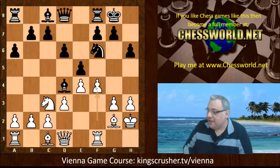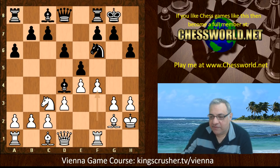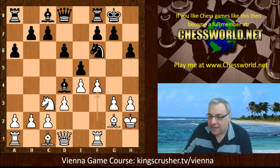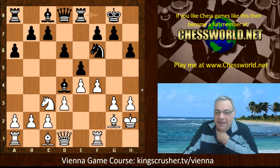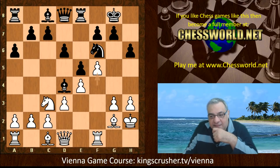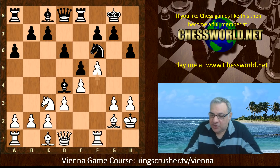White took on d4 and now did play f4. Here there's a critical moment — you could argue should black actually encourage white to play f5 and try to seize the dark square weaknesses with knight h7? Black actually took here. Before going into that, if rook e8, this isn't such an easy position to claim white's gaining an advantage non-controversially with a move like f5. In fact, Queen f3 might be the most accurate. F5 seems to be a committal pawn move — pawns don't go backwards — it's a committal decision.